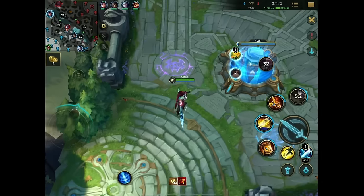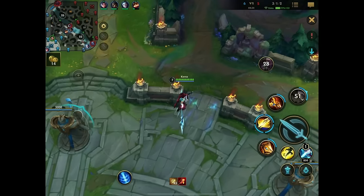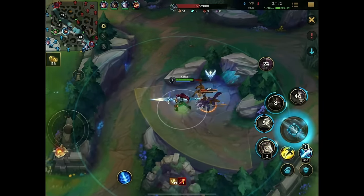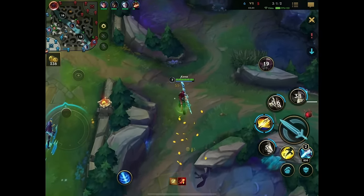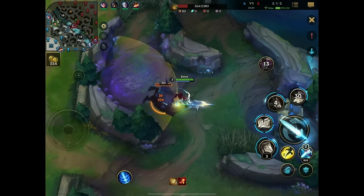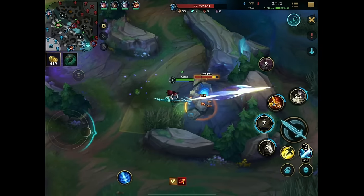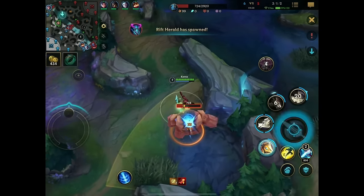Waiting for another longsword — very important. After the next play, it will also feature herald, so there's no point sitting on 500 gold because I won't get off another reset to complete my full item. I just get the biggest spike possible and get more damage. If Trinity Force featured a ruby crystal, I would obviously go for a ruby crystal, but it doesn't. Letting my team know that I want to do the herald, playing it collected and slow.